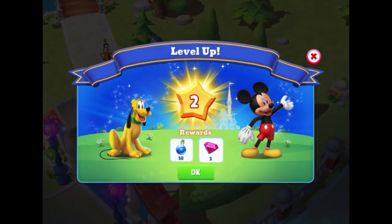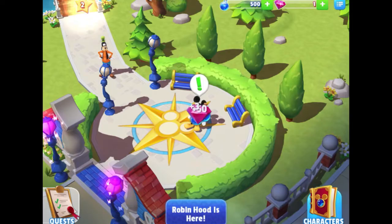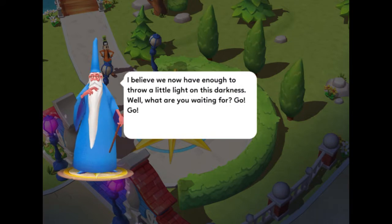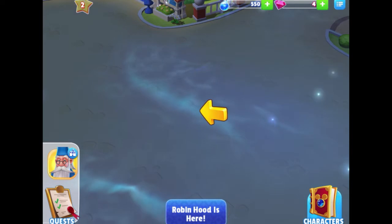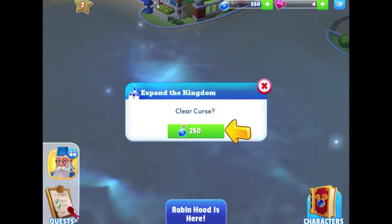Mickey at the gates quest completed! Level two — we leveled up and got some rewards: 50 magic and three gems. Mickey says: "I know there's more to do!" Merlin: "Splendid — all this activity is unearthing more magic. I believe we now have enough to throw a little light on this darkness." We're going to disperse the curse and tap into this dark area where the arrow is pointing — it's going to cost us 250 magic. We'll go ahead and swipe to clear it.